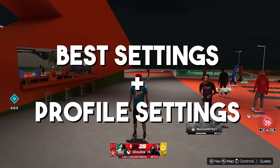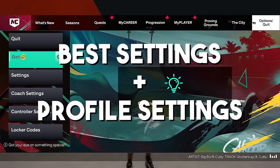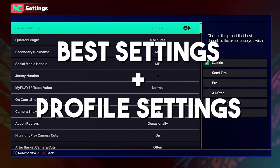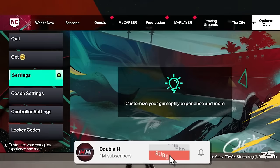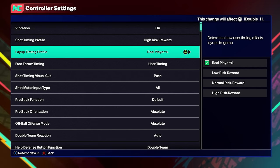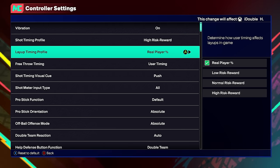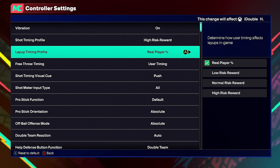Now it's time to go over the settings — which are actually the most important part besides the actual jump shot you're using. There are no release settings in the regular settings menu, so don't go there. Go immediately to your controller settings. There you'll find the shot timing profile, layup timing profile, free throw timing, and the shot timing visual cue.